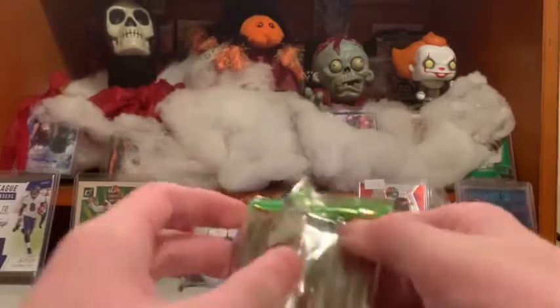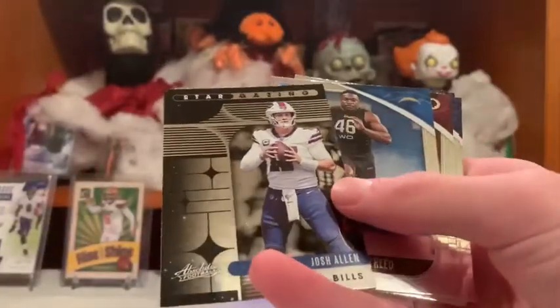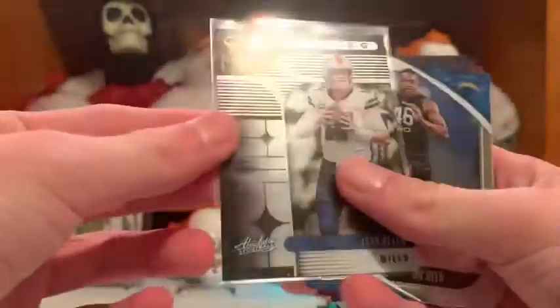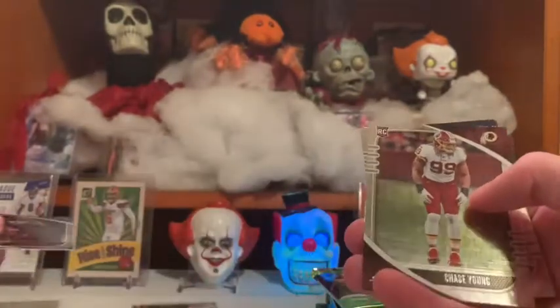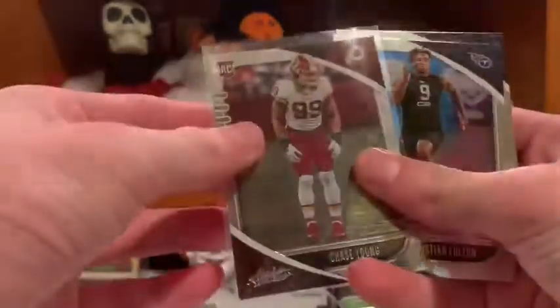I think in this box I got an auto. It does not look like — here is a thick pack. Mahomes! Stargazing Josh Allen. I thought that was a Herbert behind it but it's all Chargers. Josh Allen. Nice first pack.